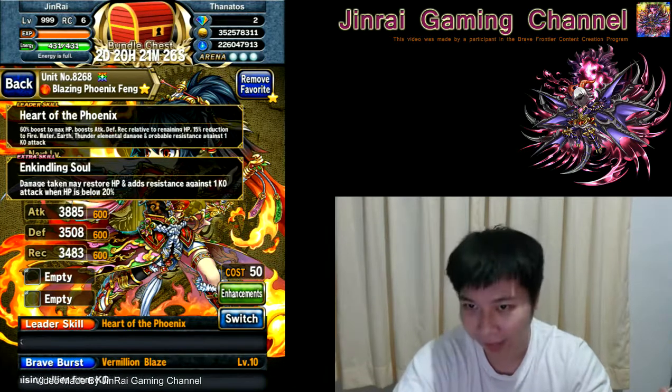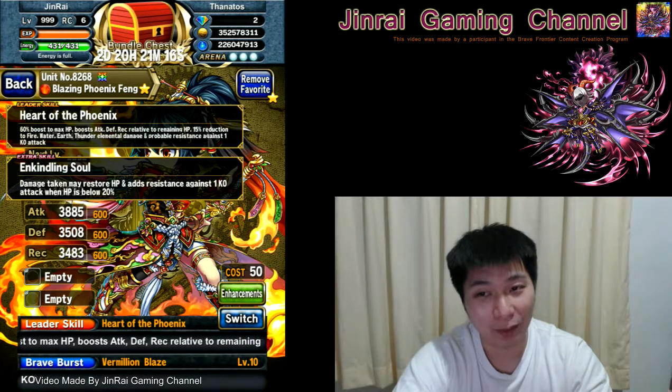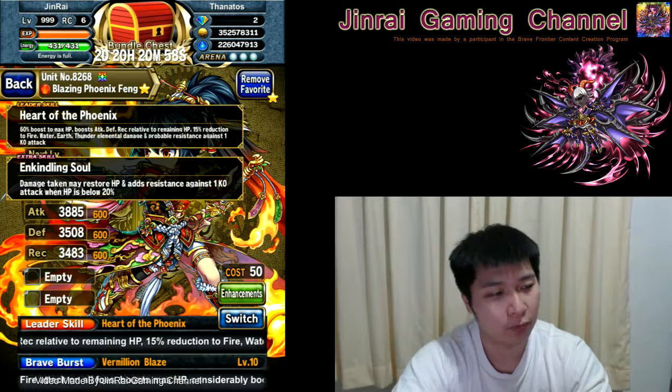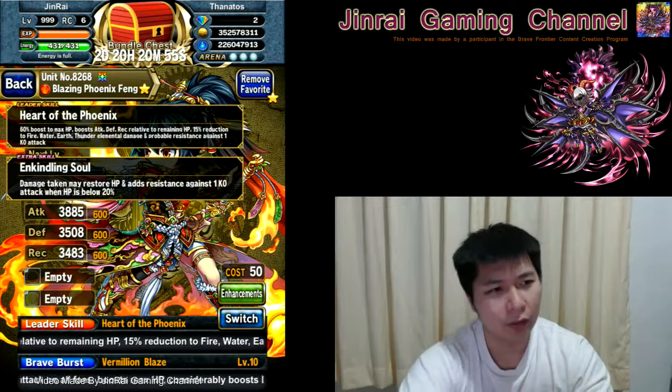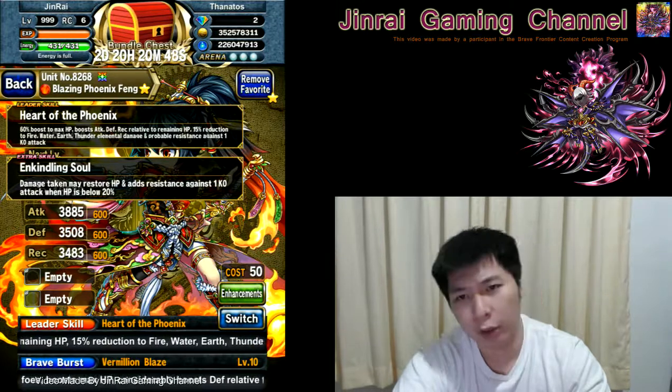Another great part of the leadership is a 50% — actually 15% — reduction to four elements except dark and light. That's really good. And there's a probable resistance against one KO attack, which is cool. On top of that, the extra skill damage second may restore HP — about a 25% chance to restore 20-25% HP. So that's really good mitigation while returning health.